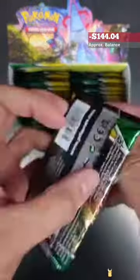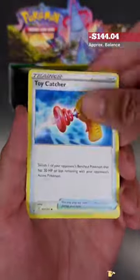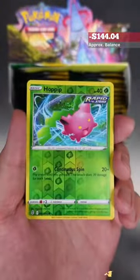We're looking for any of those 34 secret rares, and of course, those alternate arts. We're gonna go through the packs with only white code cards to not waste anybody's time.